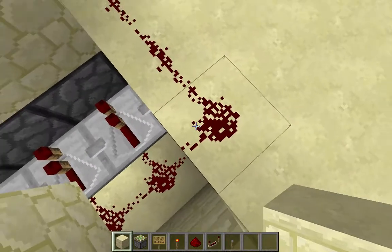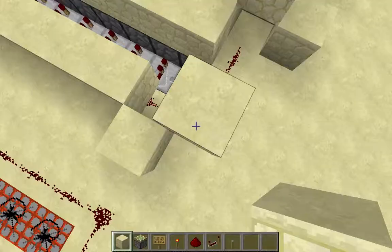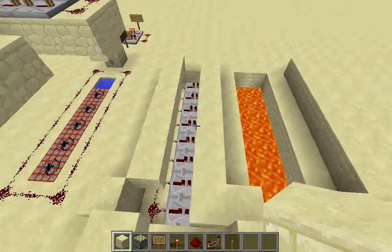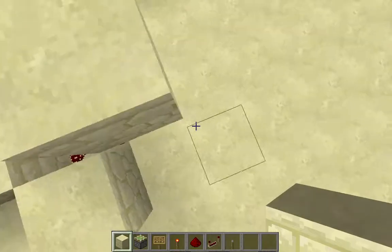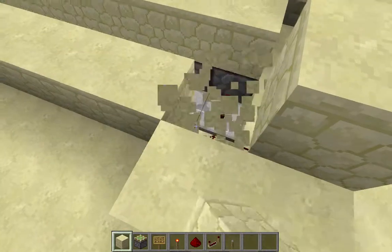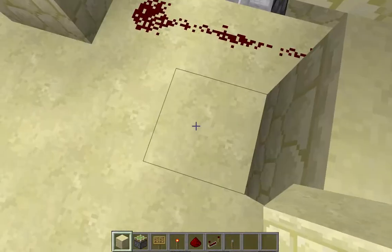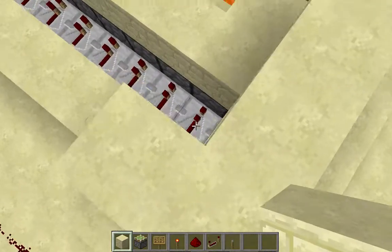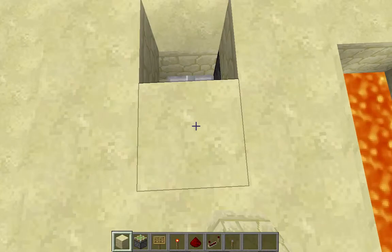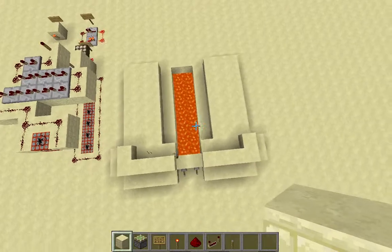Does it work in the first place? Is it supposed to push it in the lava? It's just supposed to... That's lame. That's not lame. He thinks he's better at redstone than me — I don't think that's true. It looks the same.